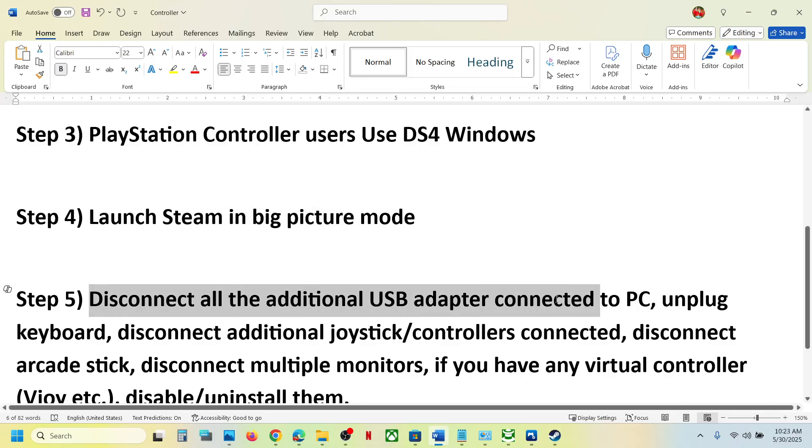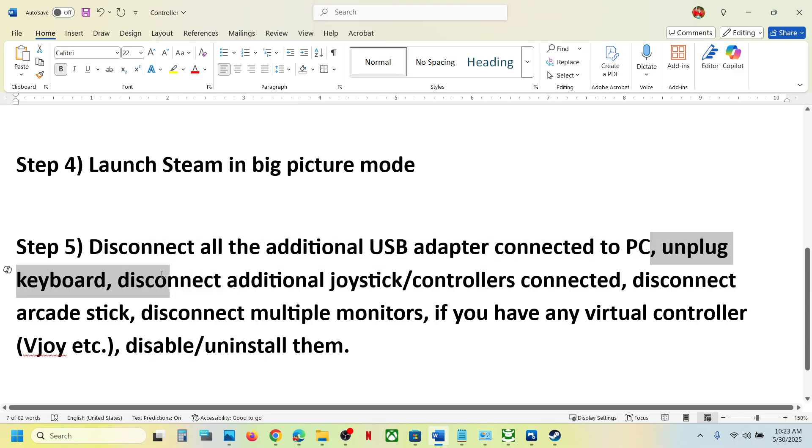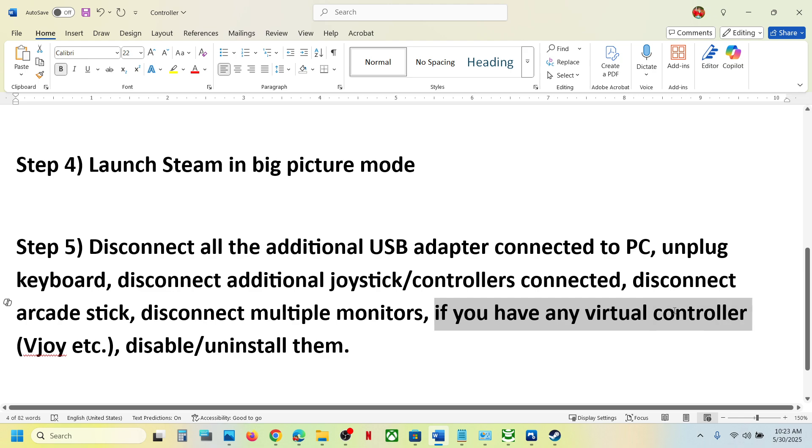Disconnect any USB adapters or external devices you're not using. Disconnect an external keyboard if you have one, disconnect any extra controllers or dongles connected to the computer, disconnect extra monitors if applicable, and if you're using any virtual controller software like VJoy, disable or uninstall it.